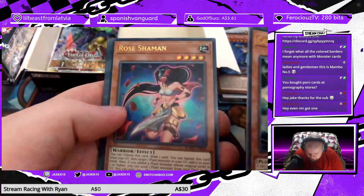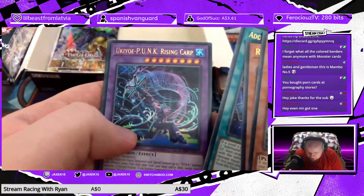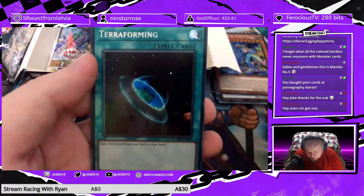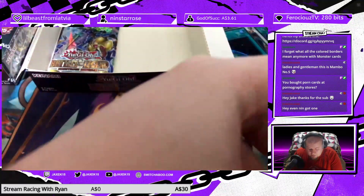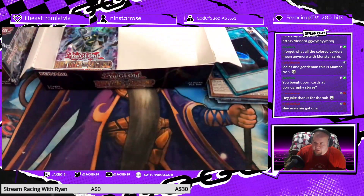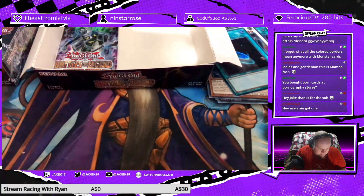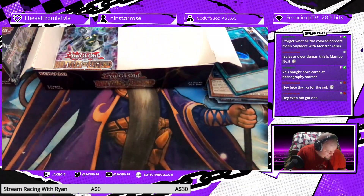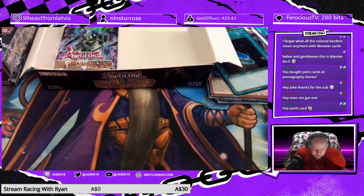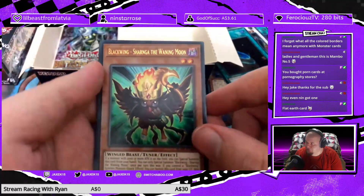Candy Corn, Rose Shaman, Additional Mirror Level 7, Ukiyoi Punk Rising Carp. Hey, Secret Rare Terraforming — awesome! Still looking for a copy of Rite of Arimathea. We have at least one Water Enchantress — was not expecting it to be a 25th Anniversary Rare. Flat Earth card.